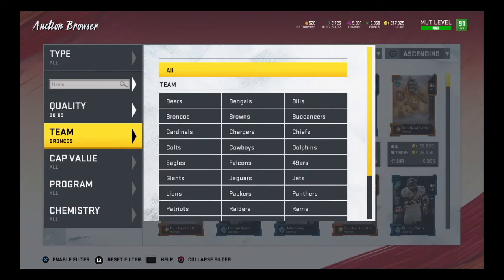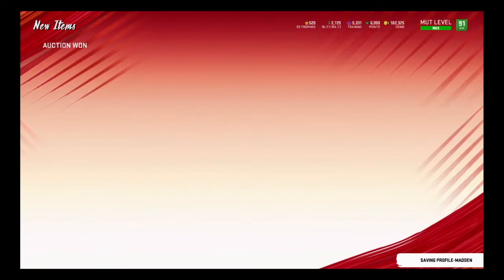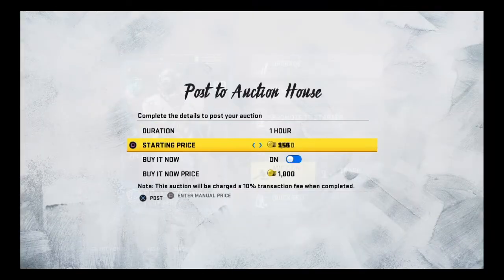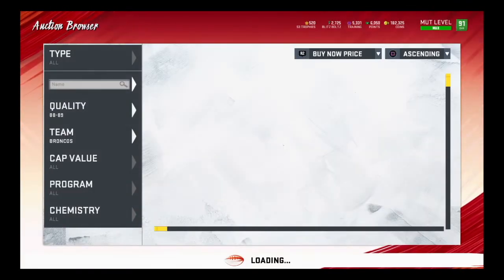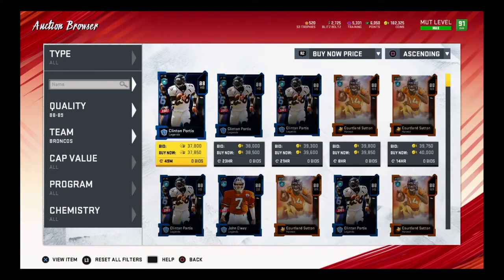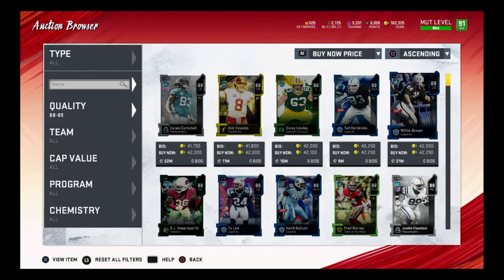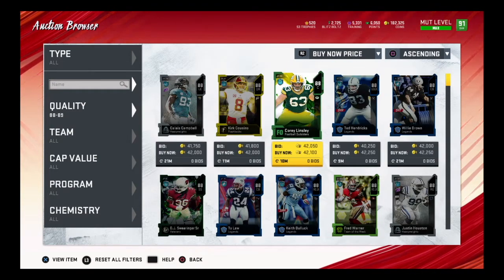Oh there's one at 35k - I'm going to buy Clinton Portis and put him up for 42. When I put my cards up for auction I put them just under the round number, so I'm putting them up for 41,850 - just because a lot of people put theirs up at the even number and I want mine to undercut them just a little bit. You could put them up higher than 42 - 42 is basically the lowest safe amount. It's about 45 minutes until the NFL 100 drops, so I want to get some coins from that.